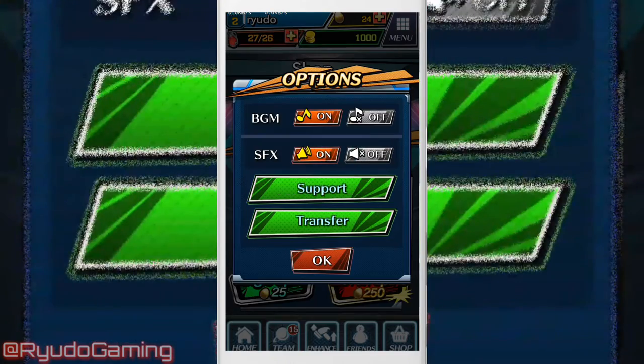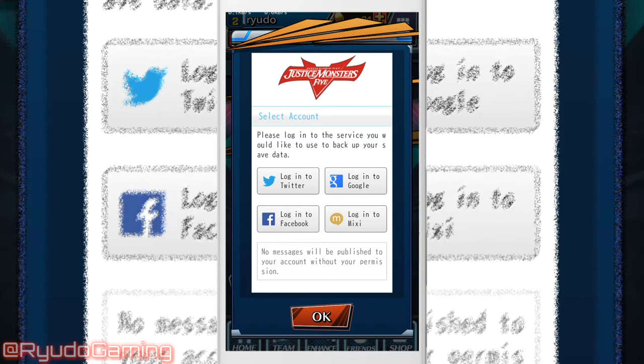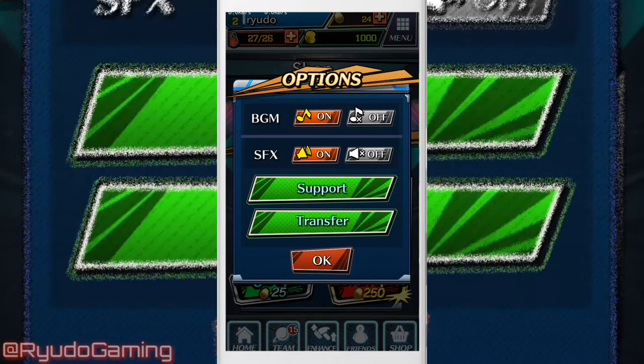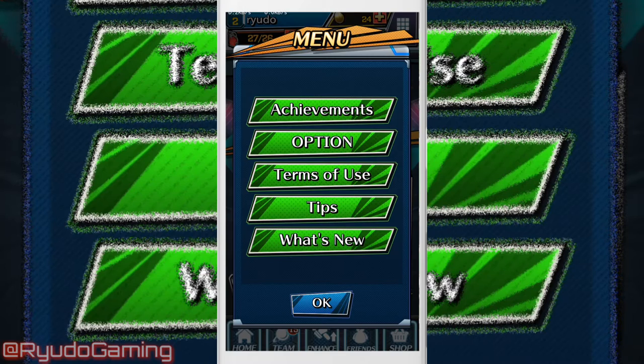If you want to keep your account, make sure you go to options and then you go to transfer. You can then sign in with one of these: Twitter, Facebook, Google+, or Mixi - and that will back up your data. Then later on you can go and bring that data back if you decide that you've pulled too many and you can't be bothered anymore and you just want to go back to your old account.